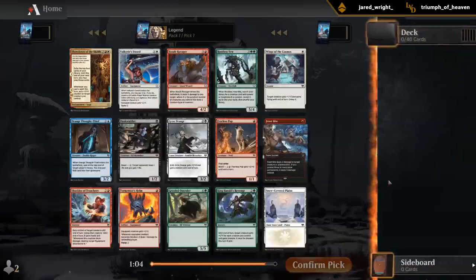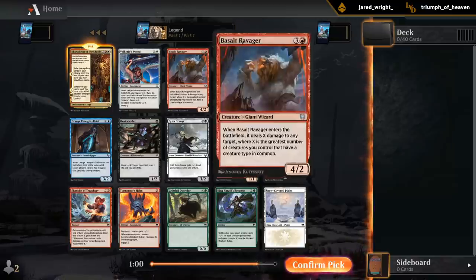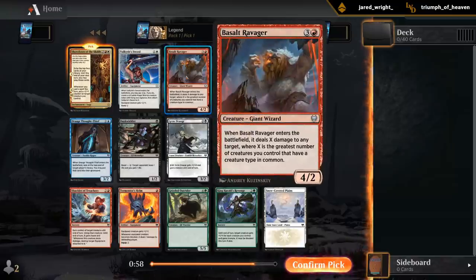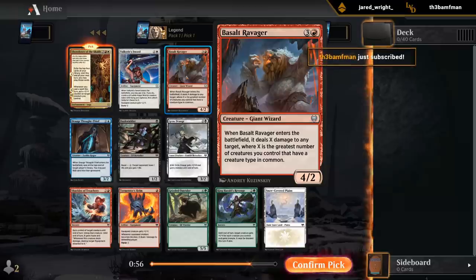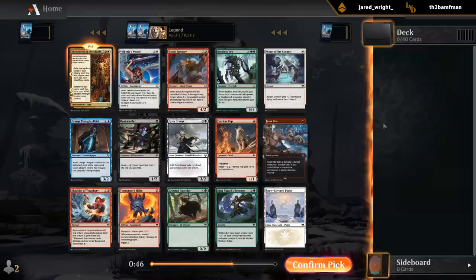Alright, pack one pick one. Pretty sweet rare with Showdown, which I'm gonna take. Basalt Ravager — one of the better uncommons. Pretty easy to build around whether you're playing an aggressive red deck with a bunch of Berserkers, a Blue-Red Giants deck, or even a more controlling deck with a couple Wizards.